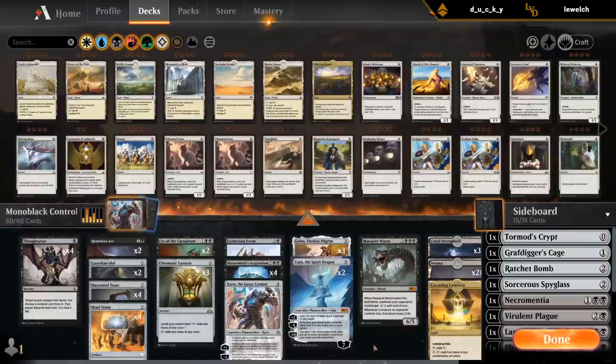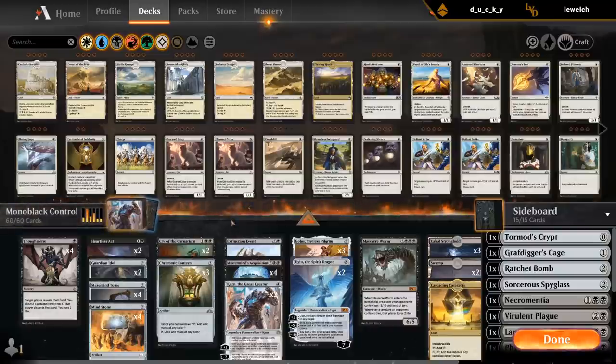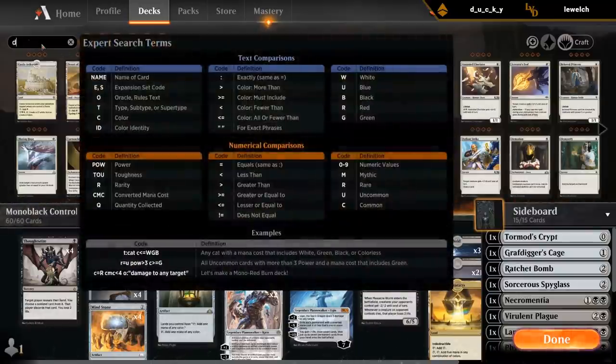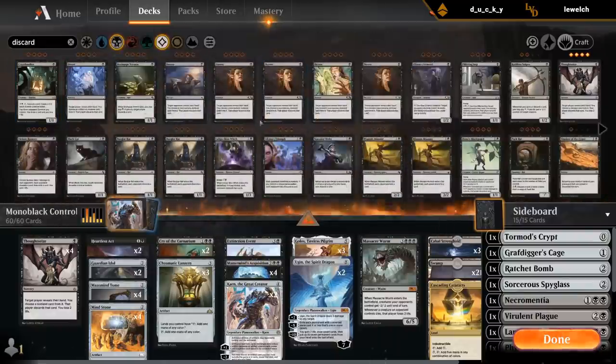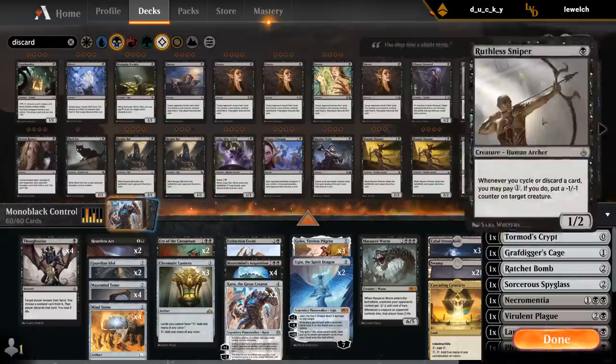I guess Crypt Breaker is probably too slow. Pack Rat, I guess. I should try a Pack Rat Thoughtseize deck at some point, because that's one of the main things that was keeping down Pack Rats — I didn't know this card existed. That's interesting.